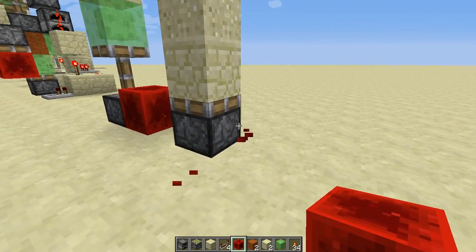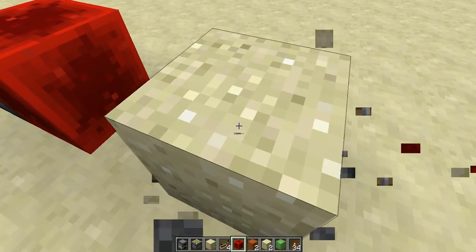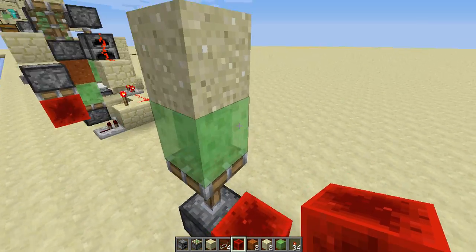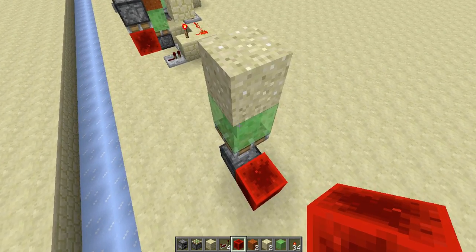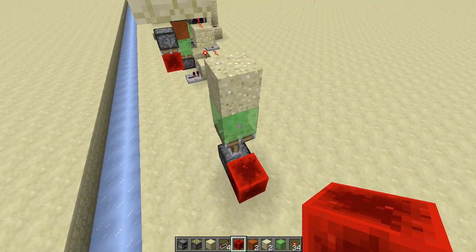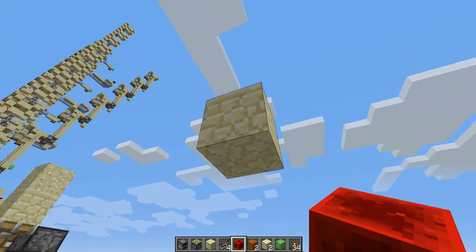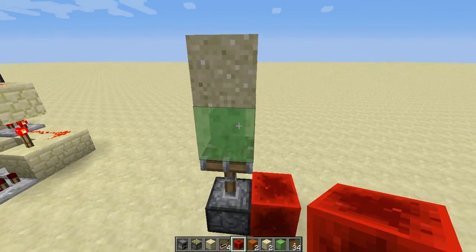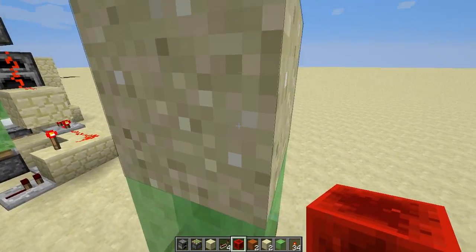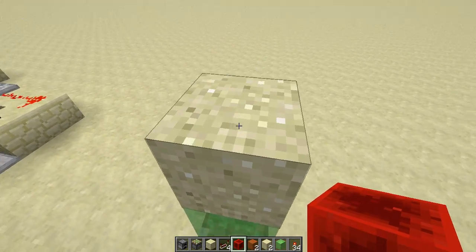But another thing to notice is the behavior of slime blocks, because when a slime block is retracted or pushed, it will try to move its surrounding blocks by sticking to its sides. So in this case, this slime block will actually just stick with the sand block, so when you de-power it, the sand block will just stay as a block rather than becoming an entity.